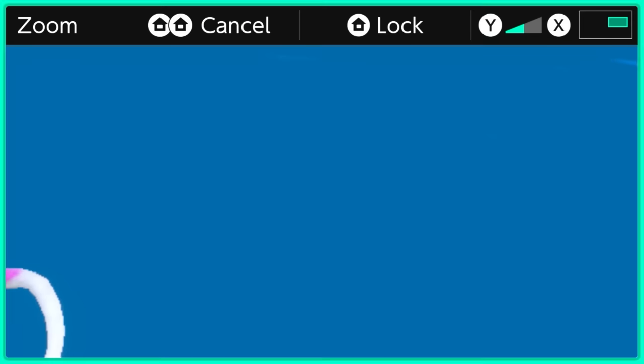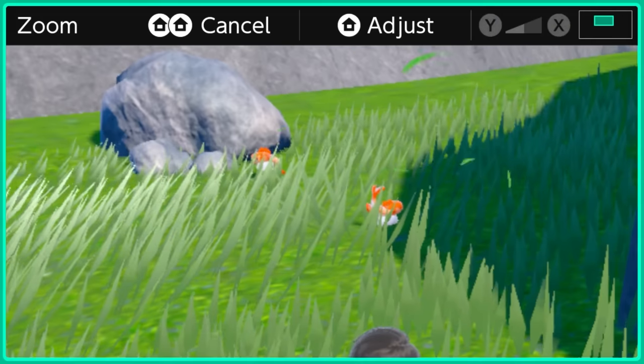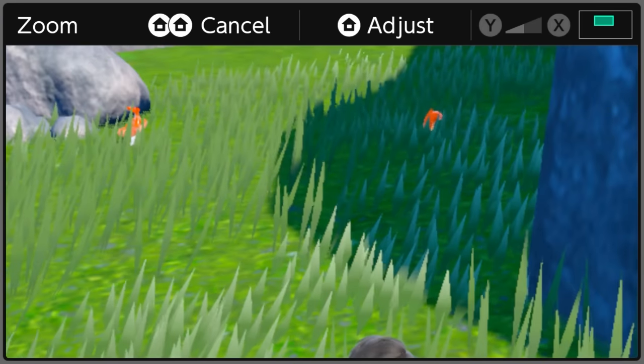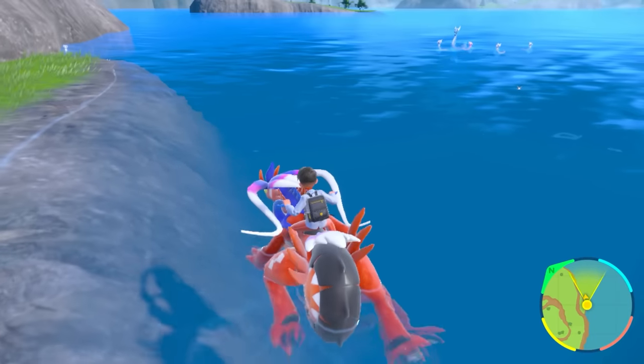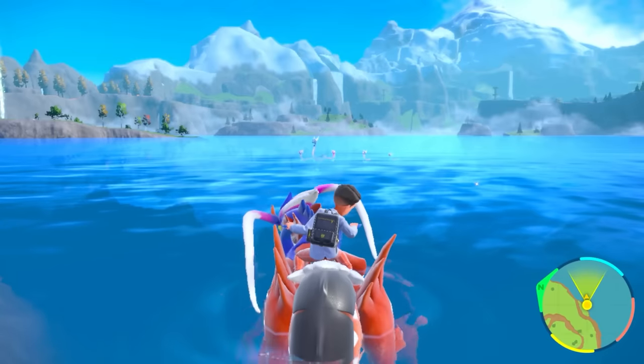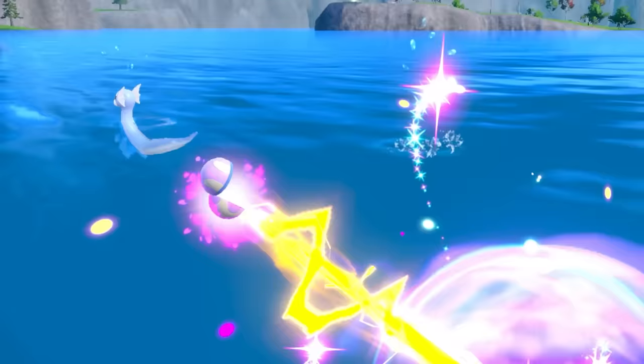Every single time I saw an orange color in the water, I zoomed in. When I saw orange on the grass, I zoomed in. It was driving me insane, but this was the only way to be sure. While I was in the water, I noticed a Shiny, but it wasn't what I was looking for — it was Dratini. Oh my gosh, is that actually a Dratini? I wasn't even looking for this. I caught it in a Heal Ball to match it.